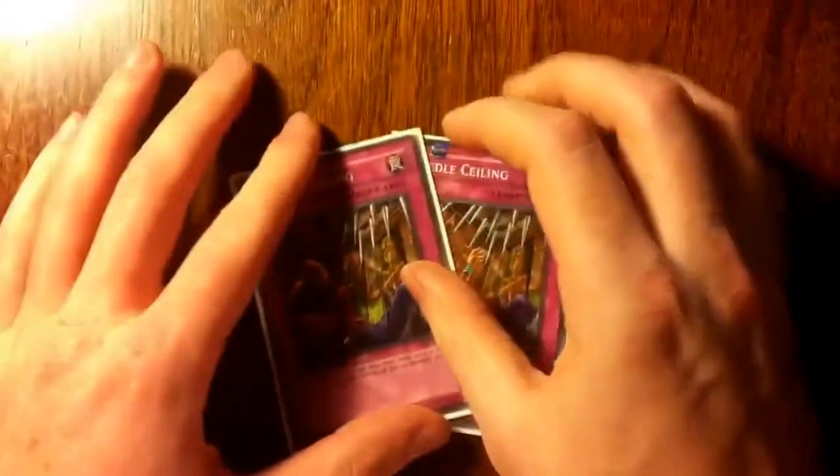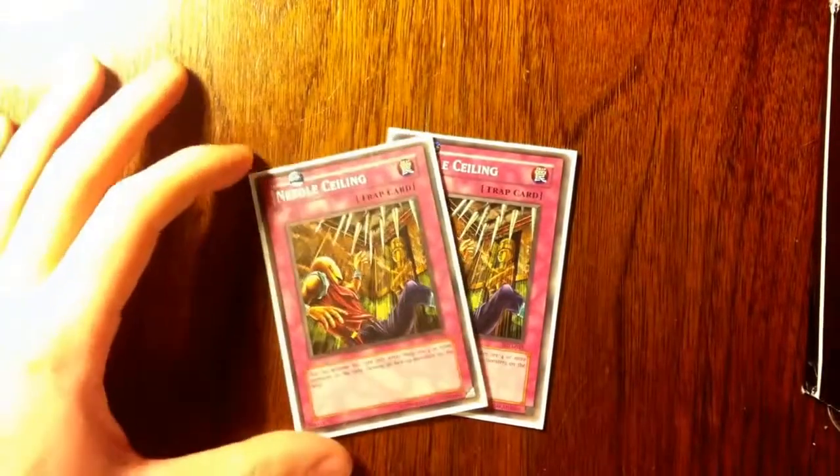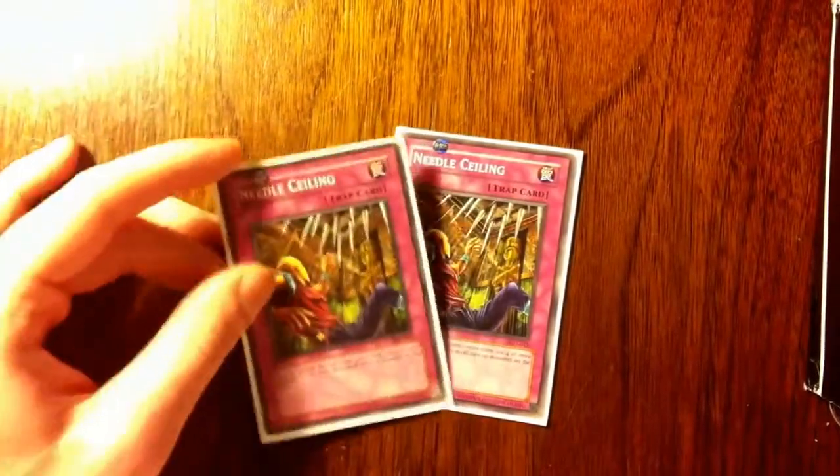Same deal with Needle Ceiling. What this does is I can only activate this card if there are four or more monsters on the field, and then it destroys all face-up monsters. So it's a lot like Torrential, and since I can just have everything run away it doesn't really matter. It's easy to get four monsters out, and that's on either side.